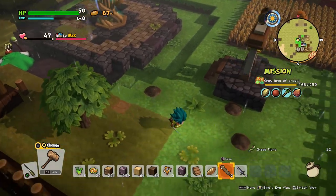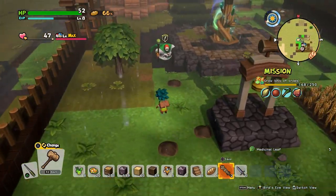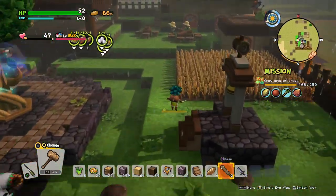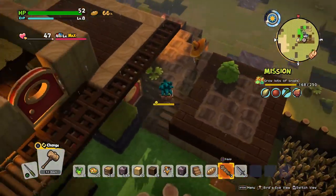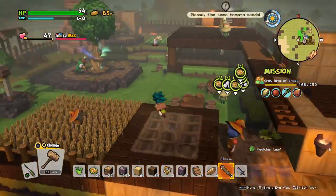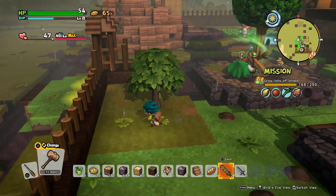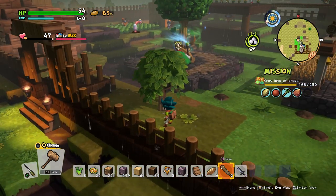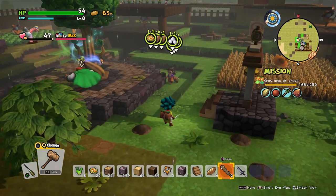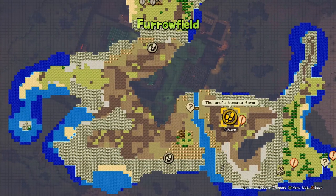So we just have grass seeds growing on some of these things and medicinal plants occasionally. So that healing bulb I planted down here was actually kind of pointless. I mean, it's nice, but I guess I just needed grass more than anything else. Eh, so be it. Okay, so next order of business — let's actually progress the game.